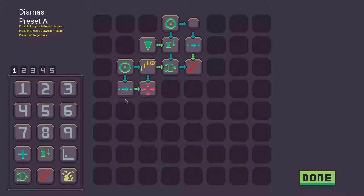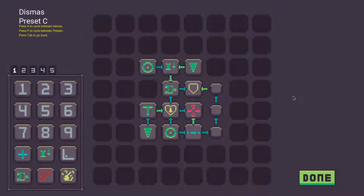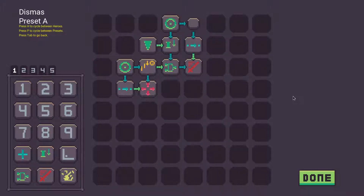I spent the last month making a game for the turn-based game jam by 8 Bits to Infinity. In this game you control a party of 3 heroes. Rather than controlling the heroes directly, you must program the AI using this grid. Each hero has 3 of these grids, and they can be used as sets.